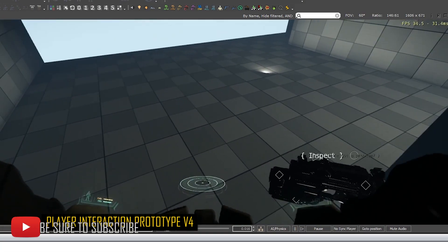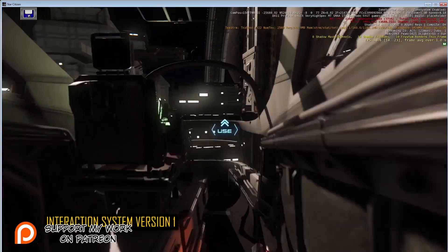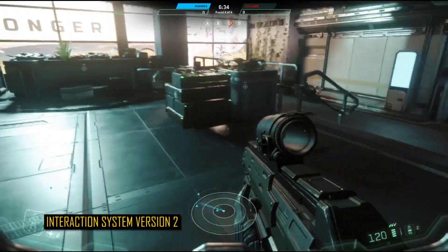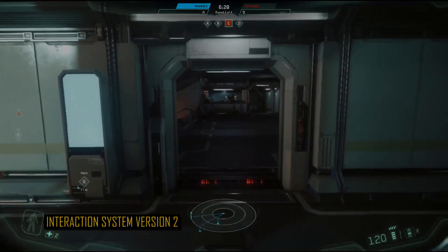This is the third version of the player interaction system. The first one was that horrific CryEngine 'use' button which was just for everything. The second one is Item 2.0 — a bit more accurate but still not 100% perfect. The world is vast and full of immersive features, so they wanted players to have the ability to pick up and interact with all these objects.